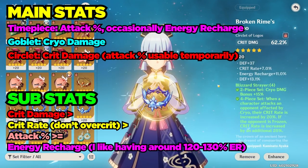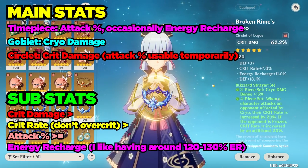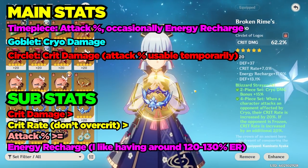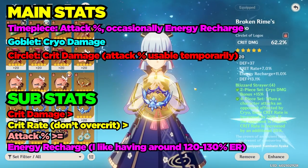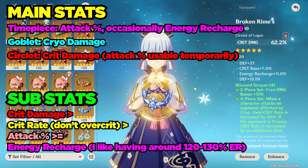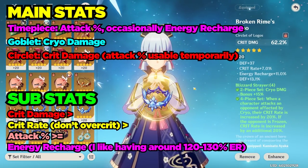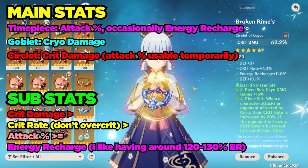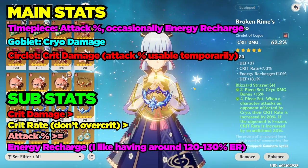Energy recharge is a touchy subject, but if you do enough damage and one-shot everything with your burst, why not build more energy recharge? If you need to push damage, build more attack. Generally speaking, about 120 to 130% energy recharge is enough, especially with a second cryo character on your team.